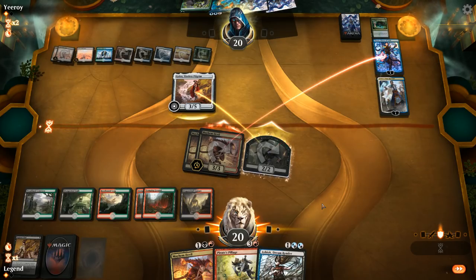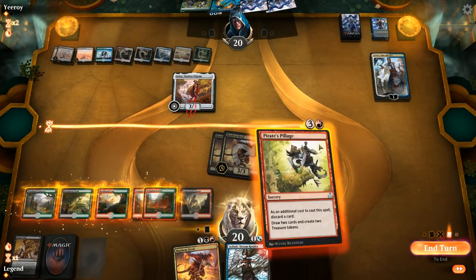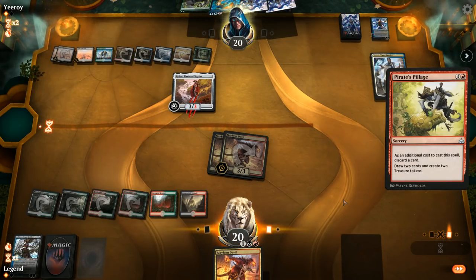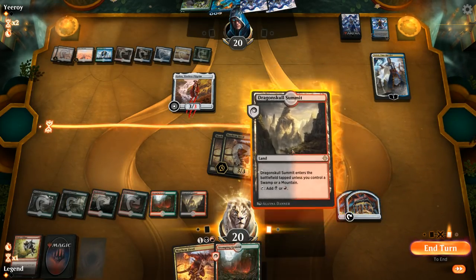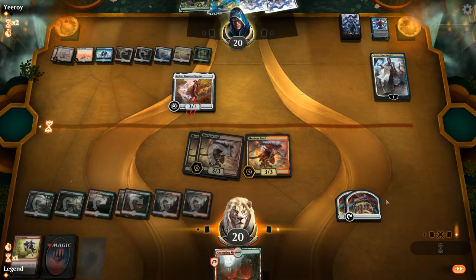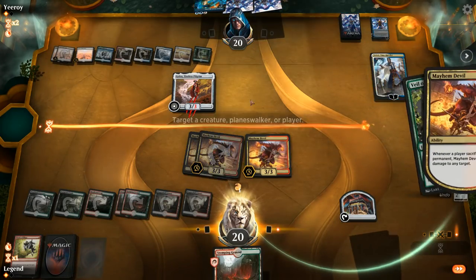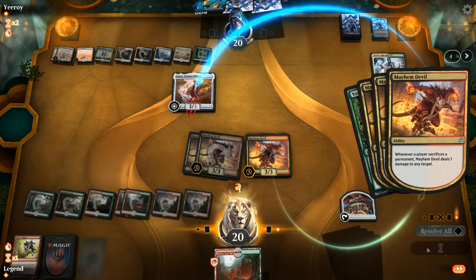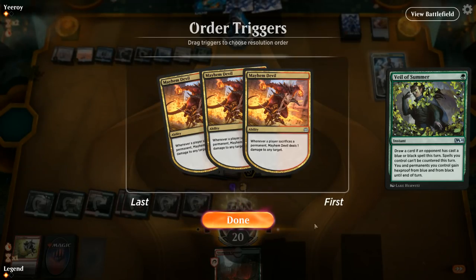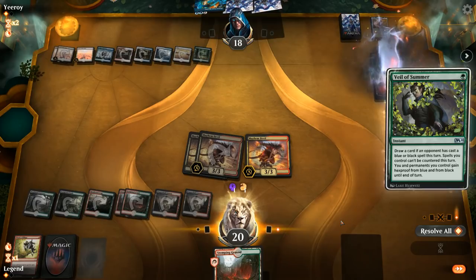Oh no, they have a Crux of Fate — that's bad. Luckily they didn't have a land in hand. Let's Pillage here, discard Ashiok which doesn't seem too useful anymore, pick up some lands, play another Devil. And now each treasure I sacrifice is three damage, which can help me take out Golos. The opponent casts Veil of Summer — probably too late for that. Let's kill this Golos in response. And I think I'll kill Teferi too, just to be safe, even though I could potentially take out a zombie token if I wait. But Teferi plussing is pretty scary.